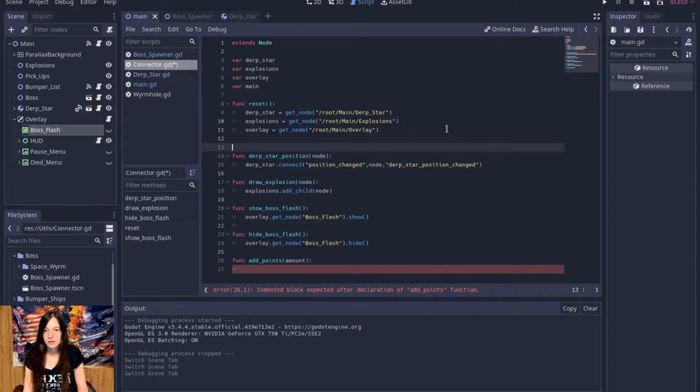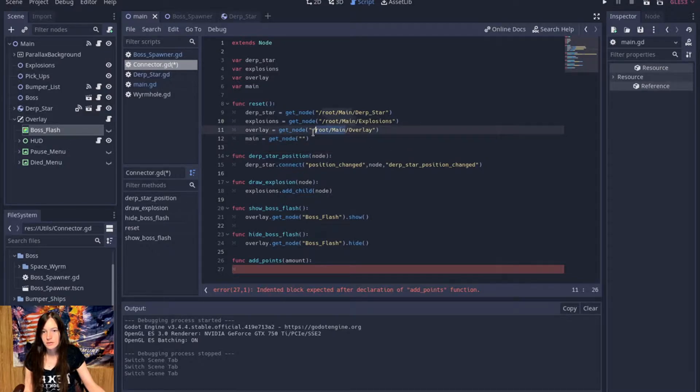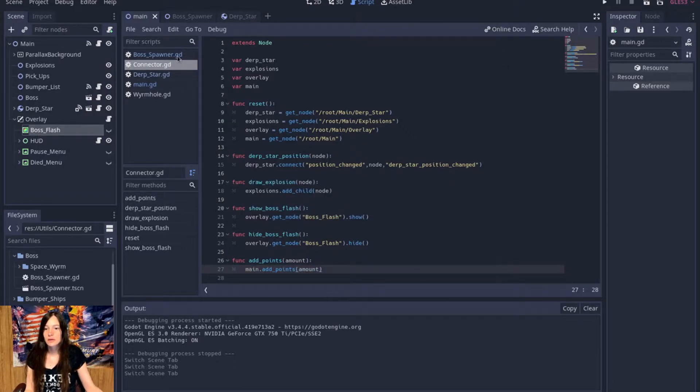Well that's fine. I'll just make a new variable for main — that'll just be root/main — and then we'll say main.add_points(amount).